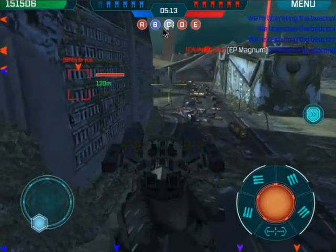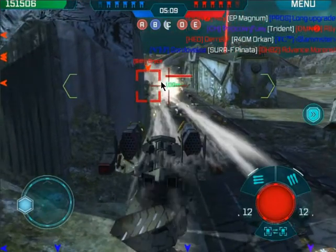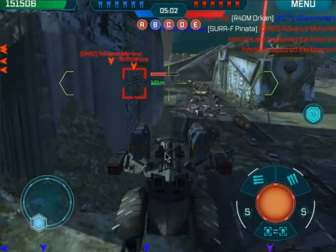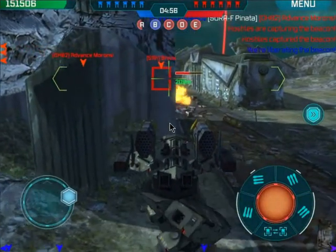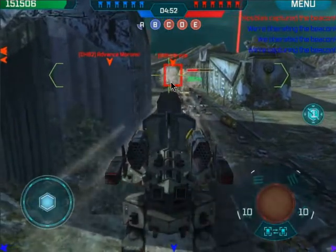At this point we barely got this beacon — we're really not doing good on beacons — but I can't afford to lose any more bots and I can't afford to lose too much HP. So I just do this little maneuver, back and forth behind cover, and really finish him off while barely losing any HP. That's pretty good execution. I can see he's running away so I try to get him with those CRV Pins.